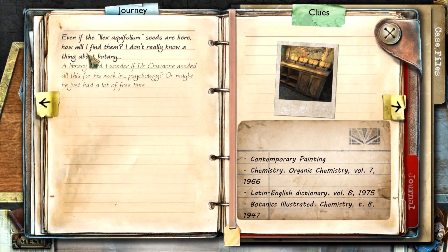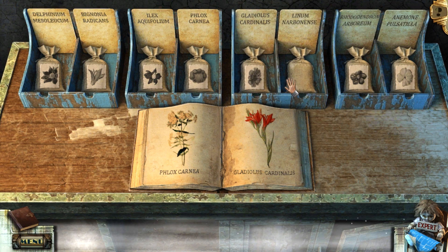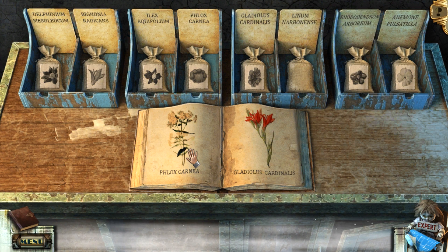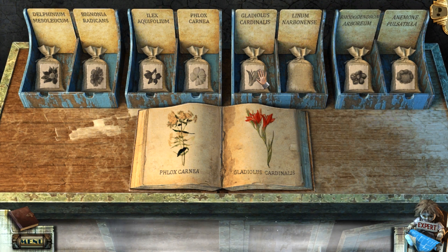Goodness gracious me. Even if the Ilex Aquifolium seeds are here, how will I find them? I don't really know a thing about botany. Well, you do now, because you've got this book in front of you. Oh, we just swapped them round. That kind of sucks that that doesn't have a picture. Phloxcarnia. That should be that, and it should look roughly like that. It's kind of hard to see, to be honest. Maybe let's start somewhere else - it could be this one over here. That looks like a copy-paste image, so I think that's definitely right.